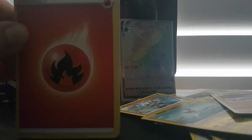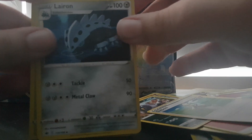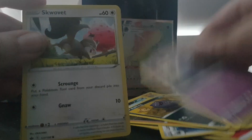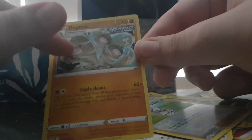Seventh pack: Fire Energy, Whirlpede, Cybold, Larion, Snover, Galarian Yammask, Coughing, Coughing, Shrepet, Skull Vet, Cybold, and Dugtrio. That's cool artwork — look at that.